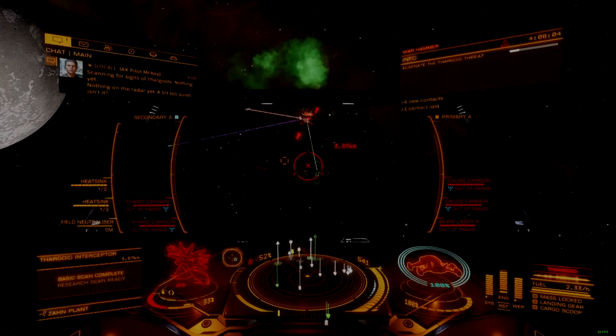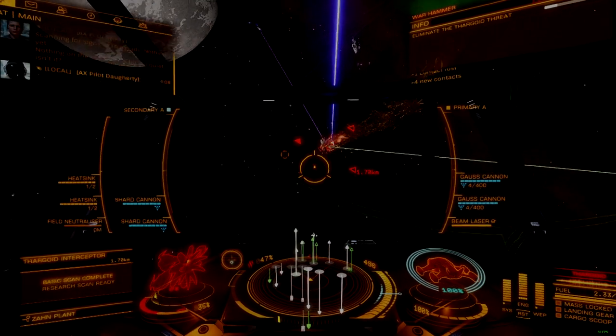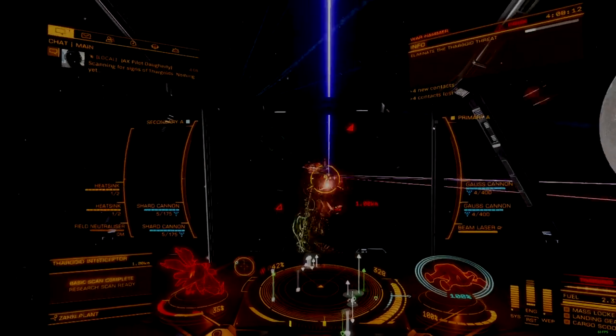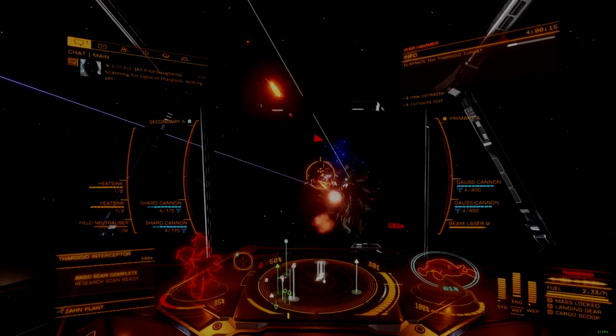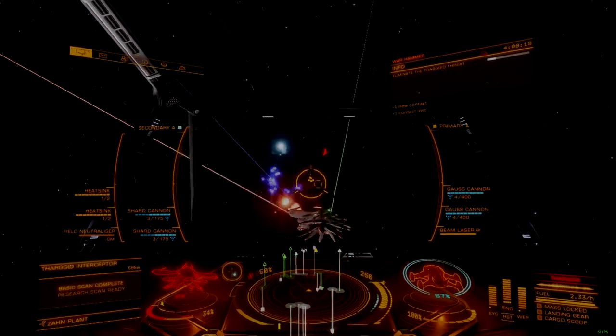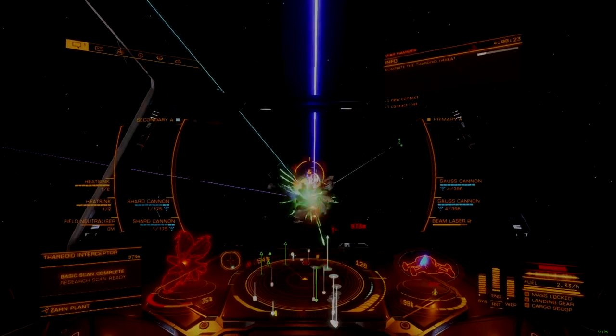The Chieftain tends to drift in hairpin maneuvering, making it harder to keep the Thargon swarm sighted in, though it does better than any other medium ship. It only has a single size 2 hardpoint, requiring pilots to sacrifice a size 3 mount for dual flak, sacrificing a lot of damage against scouts and interceptors for greater effectiveness against swarms.